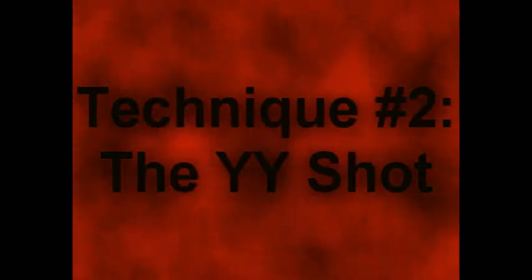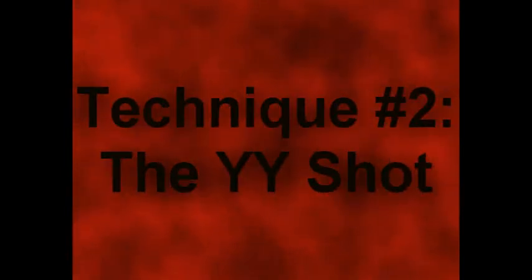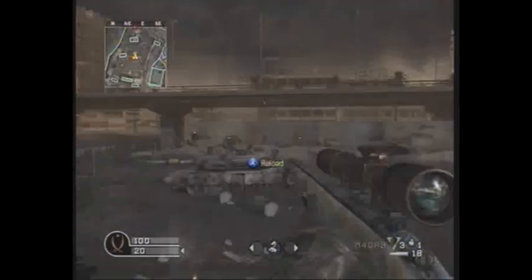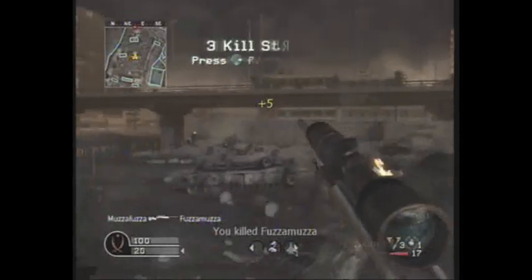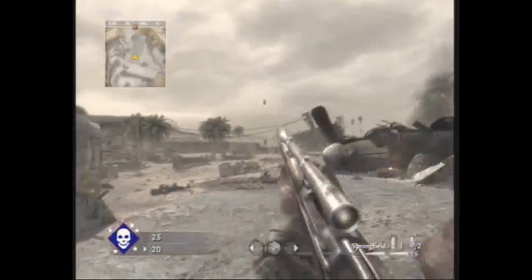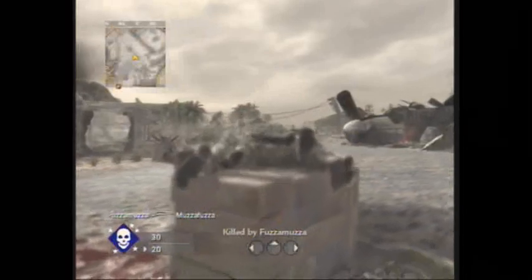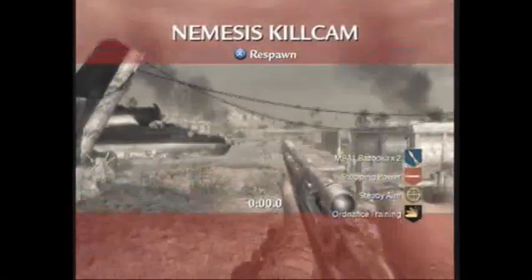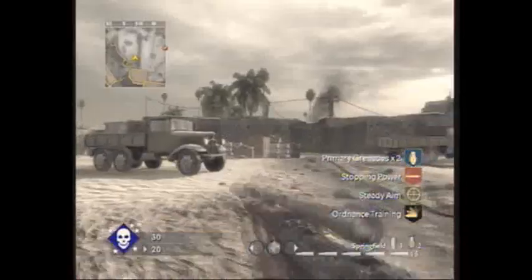The second technique is called the YY shot. This one's used a lot in montages too. You either hit YY or triangle-triangle, depending on what console you're using. I'm an Xbox fanboy, so it's YY for me. But I don't really recommend this one. It's good for if you really need to land a no-scope — if someone's rushing you, you can try this one and it'll usually help. But I wouldn't recommend it for long range shots. It's not as accurate, and it's a lot harder to do the timing right.